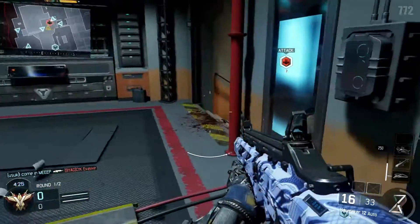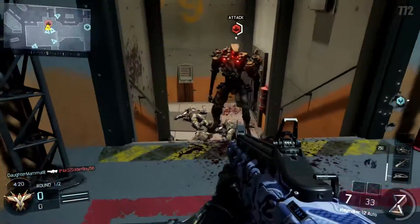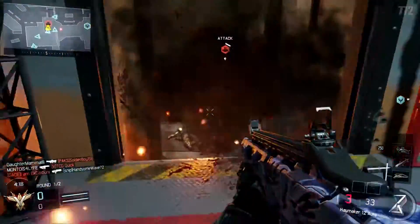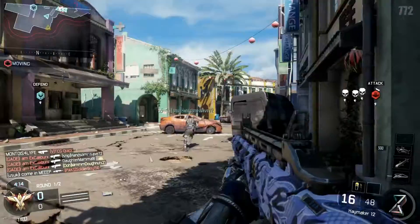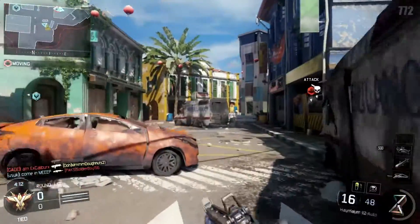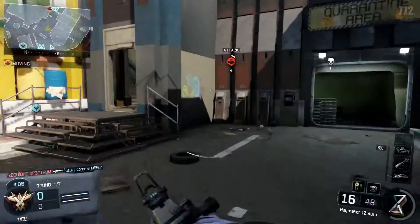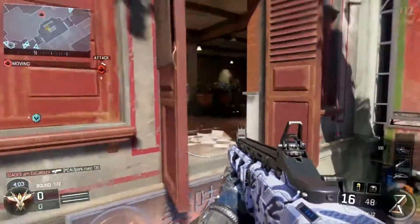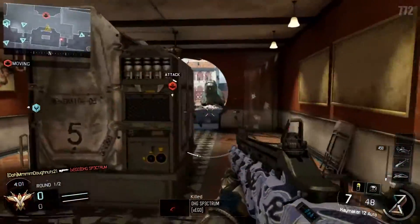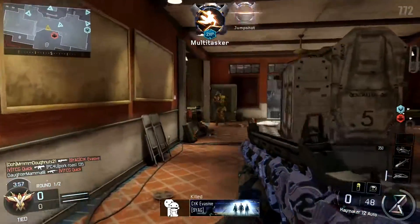Now I know what you're thinking - the Haymaker? How is this the worst shotgun in the game? And while I'll admit it's probably hyperbole, I had the most trouble getting this weapon gold. In order to get this weapon gold you are going to need to get 100 headshots, which is very difficult to do with a shotgun because you're not going to be wanting to aim down sights. And the fact that this has such low damage, getting a headshot on that last shot is going to be pretty random.